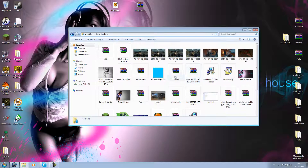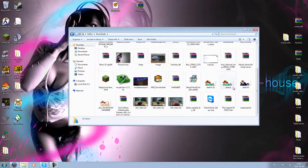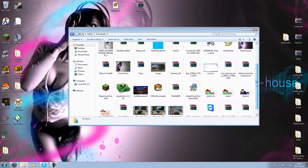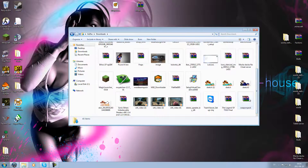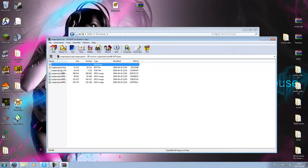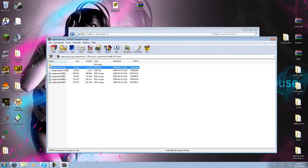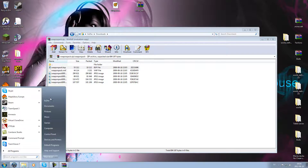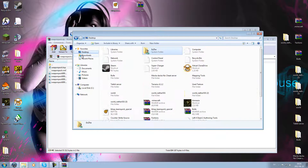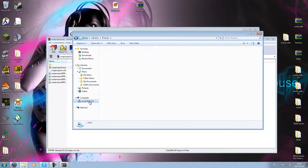You need to have both of these files. The BSP file is for the map, of course. Sorry, let me show you — go look at this.